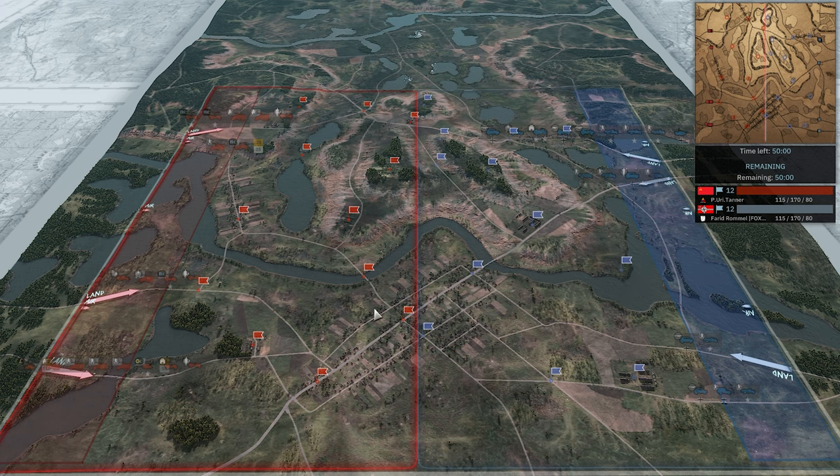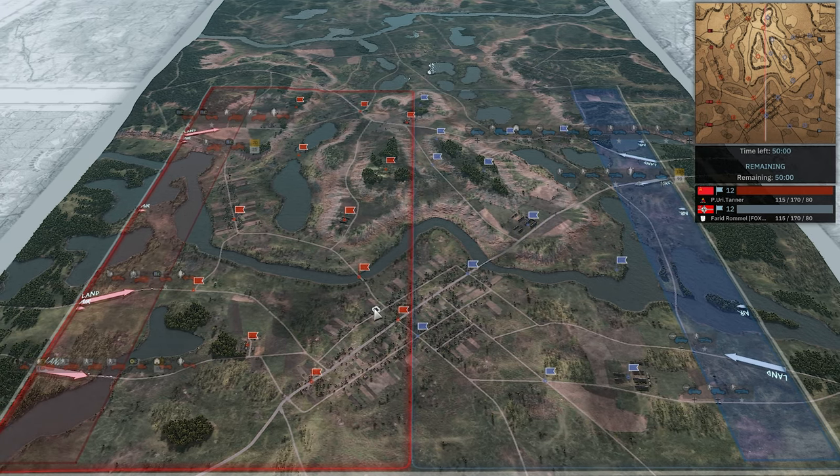On the other side, the 122nd is a division we don't see super often but it is really solid - a nice mix of Finnish and German infantry. You get a card of Stug 4s along with a bunch of Stugs, the Pak 43 Krupp which is one of the best AT guns in the game, Focke-Wulf spam, and a lot of 150mm artillery. We've seen Farid play quite well with it before.